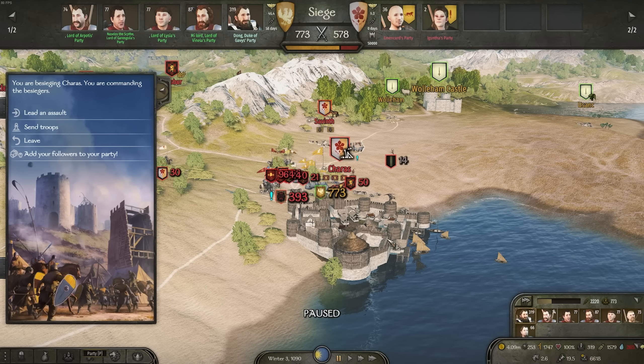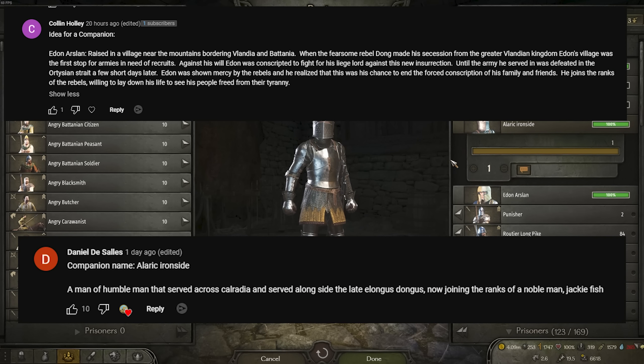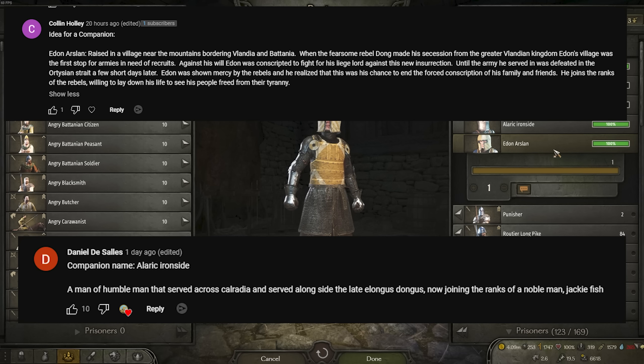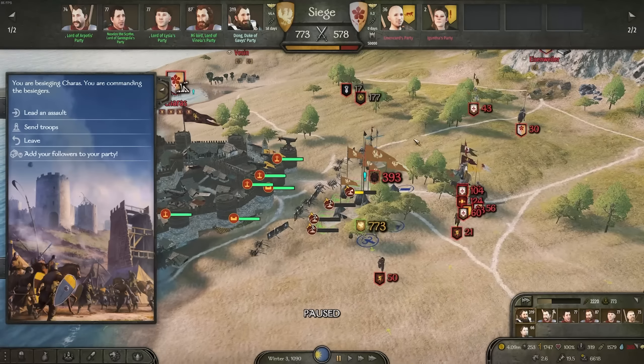Two new companions have entered the fray. We now have Arrok Ironside and I'll stick his little backstory up on screen right now. And then we also have Edon Alassan as well. Two very cool lords. If you want to get your character in this series, just drop a comment below with a character name, maybe a little bit of backstory, and you might be featured and become a companion of the legendary Empire of the Flying Dong. Enough intro and more battles.